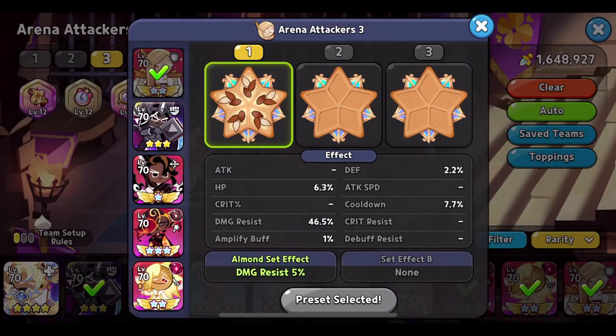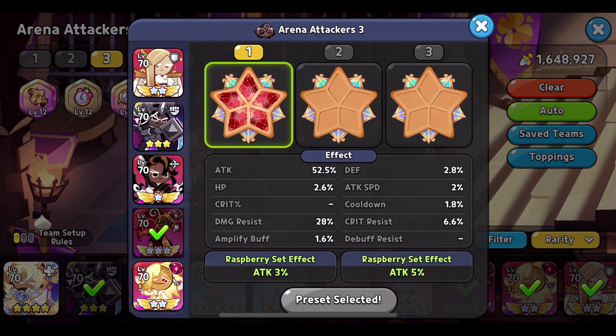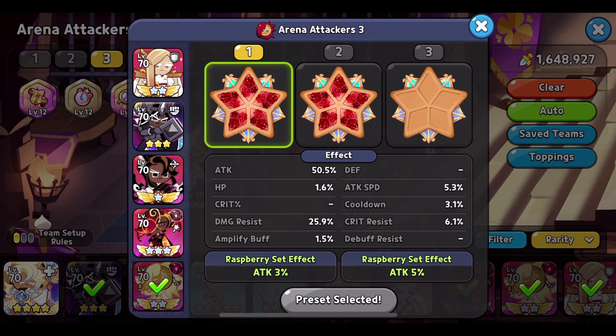So I said I was going to show you the build. I'm running financier cookie with full damage resist and 7.7% cooldown — trying to get that shield on my espresso quickly on the second and third rotation so my espresso doesn't die. Dark Cacao with 47.7% damage resist. Caramel Arrow Cookie with 10% attack speed and about 42% damage resist — that damage resist needs to come up. Espresso cookie full attack, 28% damage resist, and full attack on my vamp. I would like to get more crit percent; I have no crit right now, so that's definitely a weakness in my vamp.